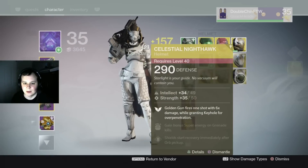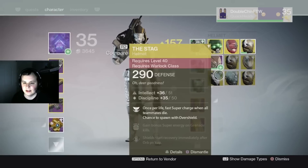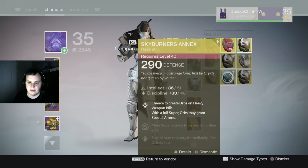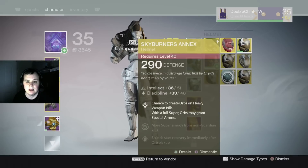That one's intellect and discipline into strength, so we have 290 across the board for all of these. The Stag looks great actually — not gonna lie, that's actually pretty impressive looking. And we have the Skyburner's Annex, which is definitely not the one I was looking for, but it is the other one available for the hunter class. So that's what we have, guys.